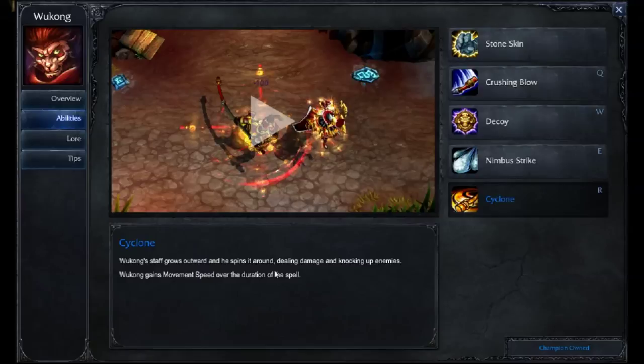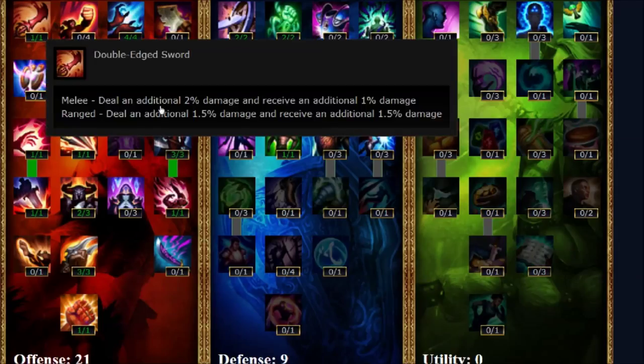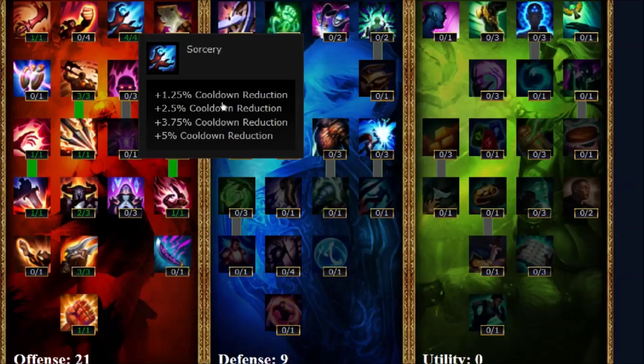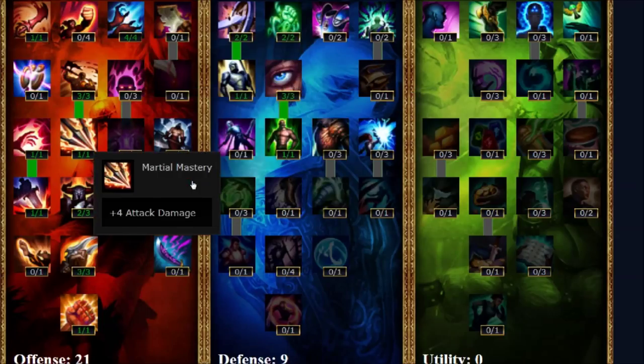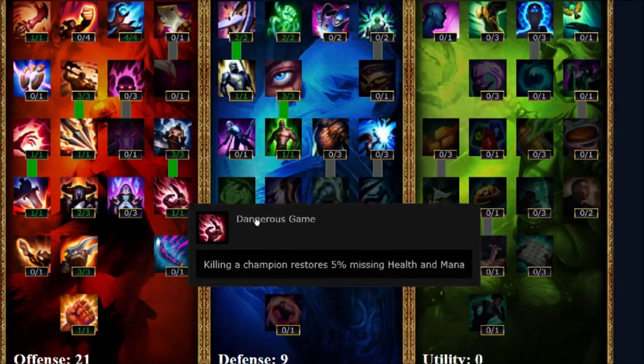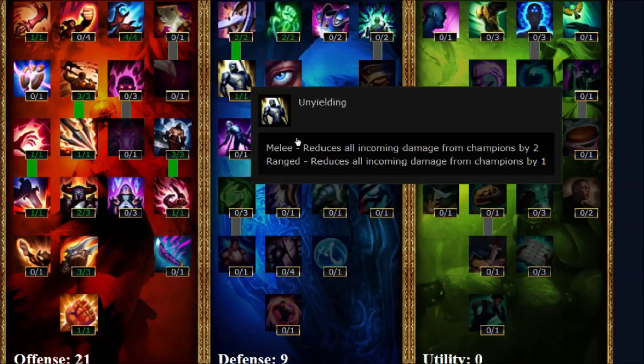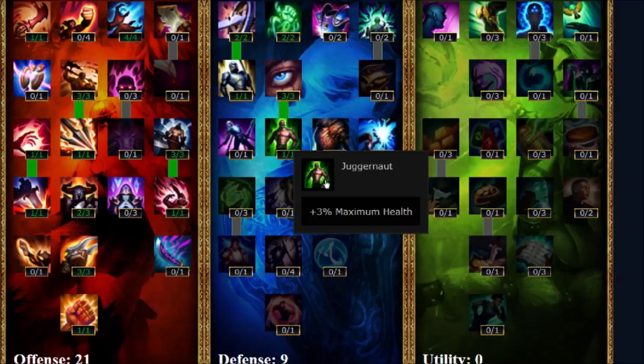Let's go ahead and jump over into his masteries. In Wukong's masteries, you can set them up two different ways — your offensive heavy bruiser or your tanky mastery build. On the offensive side, you've got 21 in offense and 9 in defense. In your offensive build, you've got Double-Edged Sword, Sorcery for cooldown rate, Brute Force, Martial Mastery, Spell Weaving, Blade Weaving, two in Warlord, Devastating Strikes, Havoc, and over here Dangerous Game and Executioner. On your defensive side, you've got Block, Recovery, Unyielding, Veteran Scars, and Juggernaut.